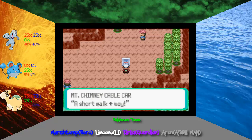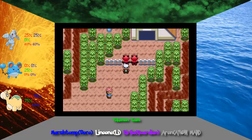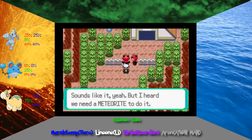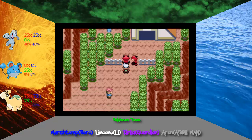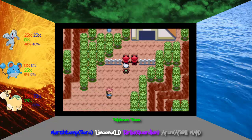Mount Chimney Cable Car — a short walk away. If you go up there, you'll actually find some suspicious characters. They're talking: 'Is our leader really going to awaken that thing?' 'Sounds like it. But I've heard that we need a meteorite to do it.' 'That's why the rest of the crew went out to Fallarbor.' 'And until they come back, we're not to let anyone pass.' Interesting — it seems like we've got a second criminal group. This is actually the first time we get to see Team Magma in this game.